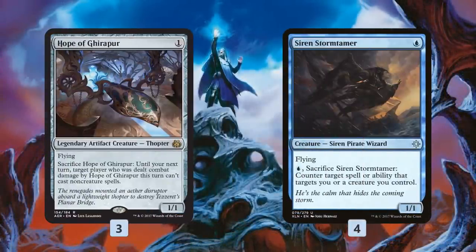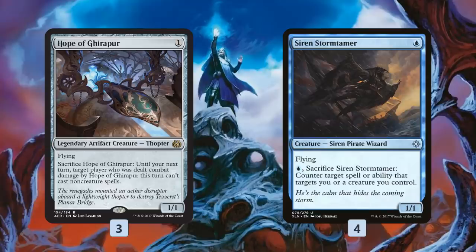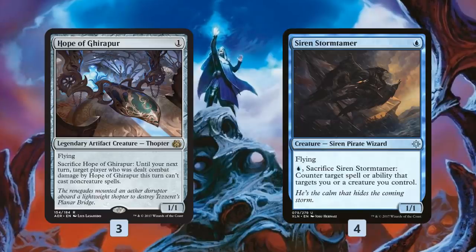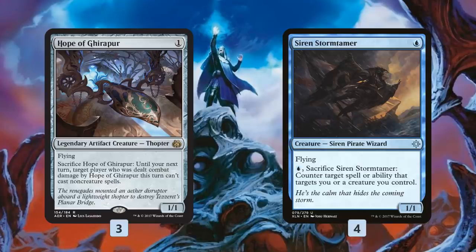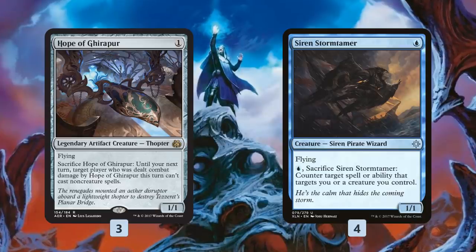Following that up, we have some flying one-drops, which aren't technically unblockable, but being evasive is a good start. Hope of Ghirapur and Siren Storm Tamer are kind of spells that also are creatures beating down for one, like most of the cards in our deck. Hope of Ghirapur is mostly just there to be attacking; however, if we're worried about a Fumigate, or if the game goes long and we're worried about Approach of the Second Sun, we can sac it to stop our opponent from casting non-creature spells during their turn, buying one more turn to close out through a Wrath. Siren Storm Tamer fizzles removal spells and takes care of Settle the Wreckage. So between Hope of Ghirapur covering Fumigate and Siren Storm Tamer covering Settle the Wreckage, we have the most popular Wraths in the format covered with creatures that are also dealing damage and can stop targeted removal.